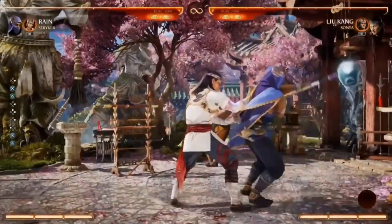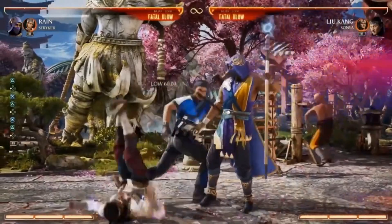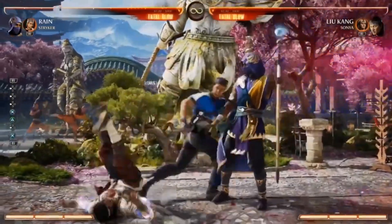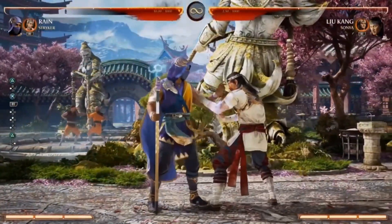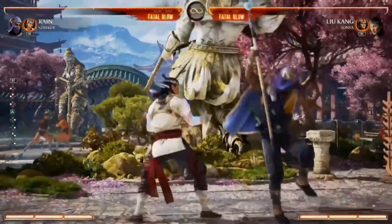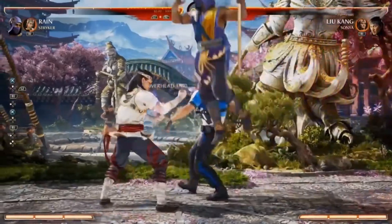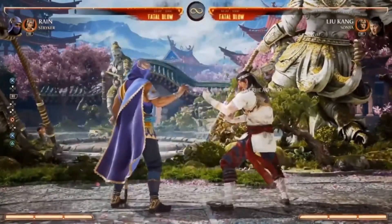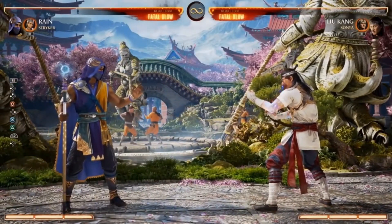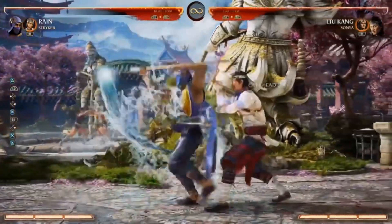When the opponent stands blocking all the time to avoid pop-ups, you can sweep them with the low. You can also run these in a string — overhead into overhead, then overhead into low. When the opponent gets used to the timing and tries to fuzzy guard, you can mix it up further. From this 50/50, Striker adds even more 50/50 options — and as a famous football player once said, it's more than a 50/50.